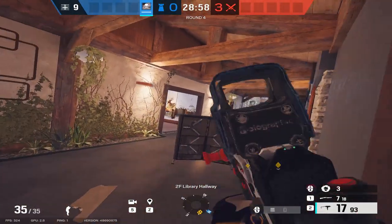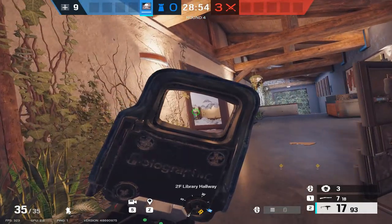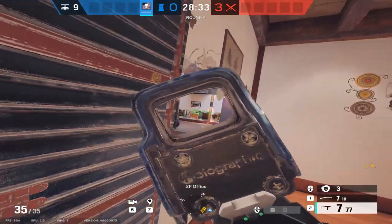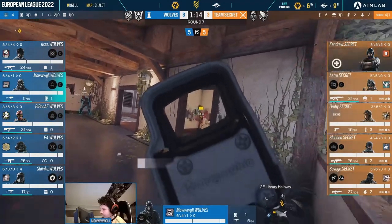Even if Mute is forced back or killed and the attackers are able to take control of library, we still have very strong long angles from behind the piano hallway shield, as well as from the office head holes. These holes can also be used to stop attackers from pushing Aruni top blue. At this point in the round, you should have hopefully gotten some kills, or at least traded some bodies.